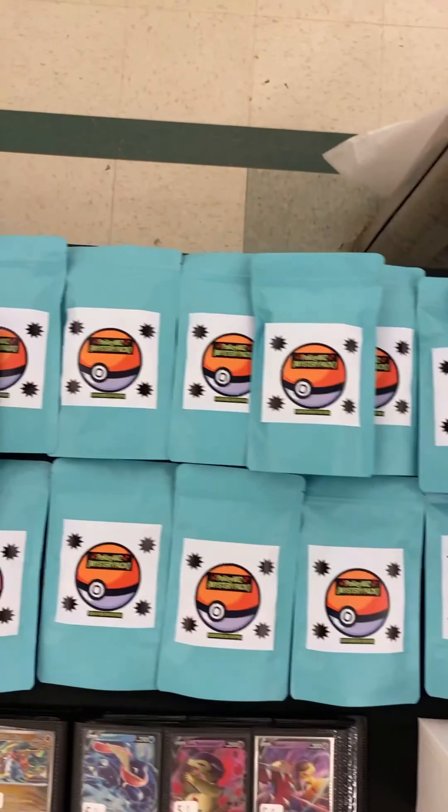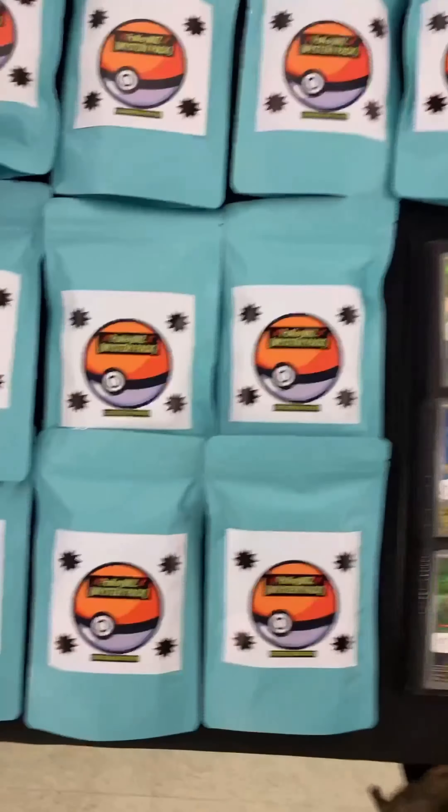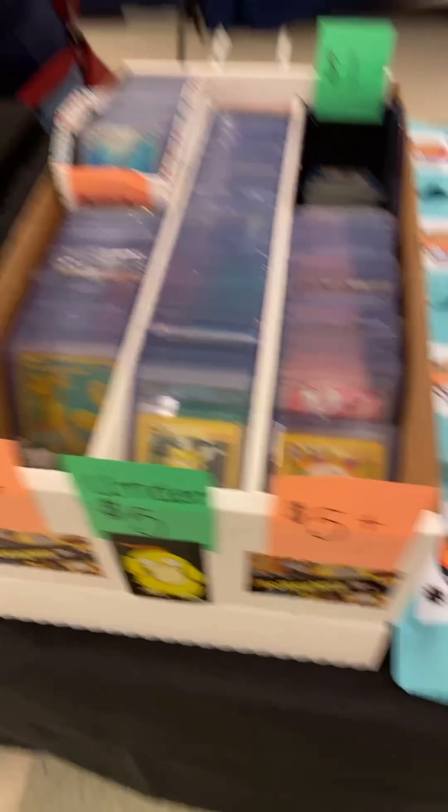Pokemon Go Charizard. We've got two of these Japanese Charizards. All those are Japanese hits right here. And then we've got our NKV down there — I wasn't going to be sure about selling that, I actually like that card. But it's okay, we'll let it go.